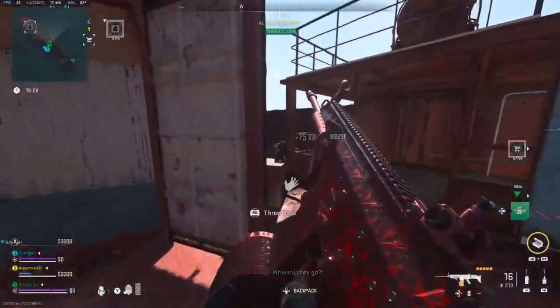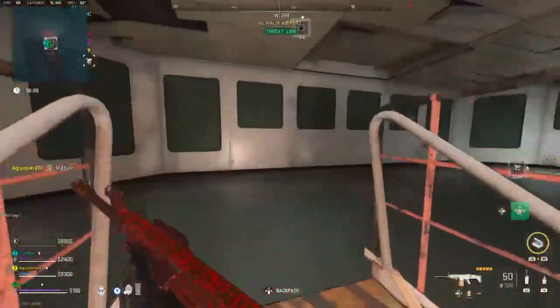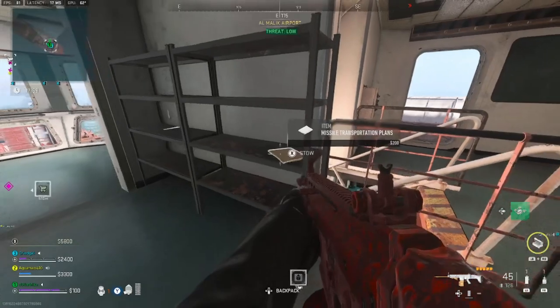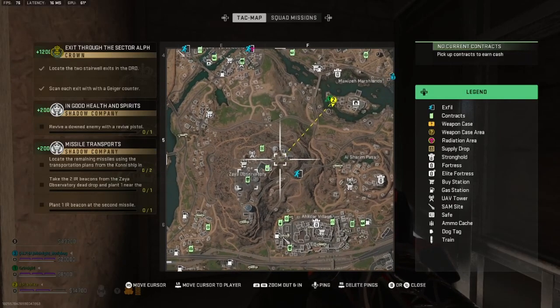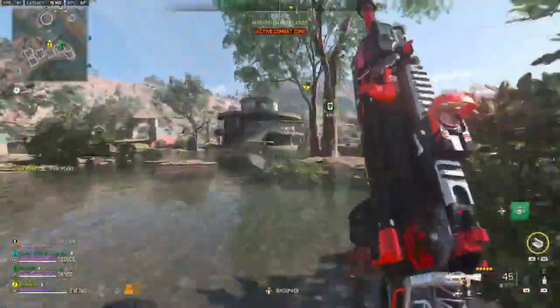This ship was in a previous mission, the unregistered cargo, if you remember that. I investigated the whole ship and when I got to the top I found the transportation plans laying on the shelf. But if you're watching this video you may not have to do that step because it doesn't really check anything off, but it brings you to step two.